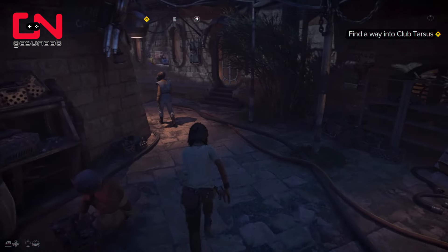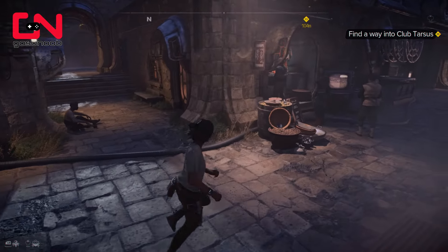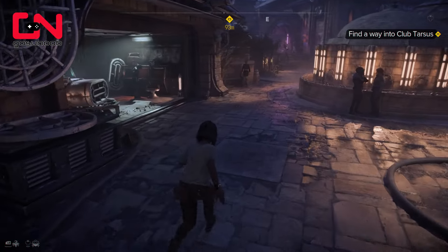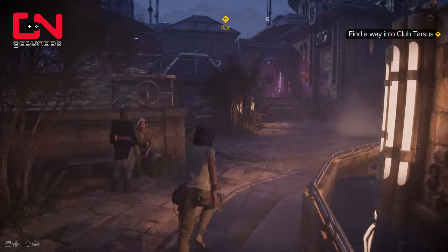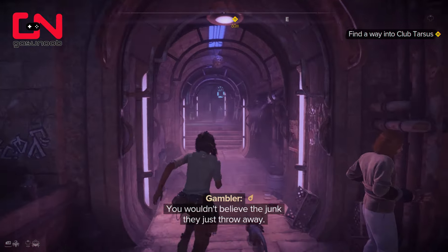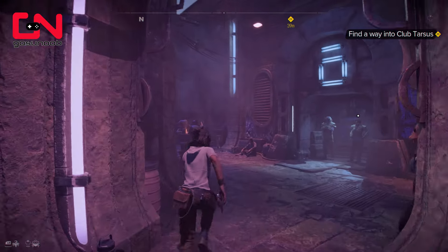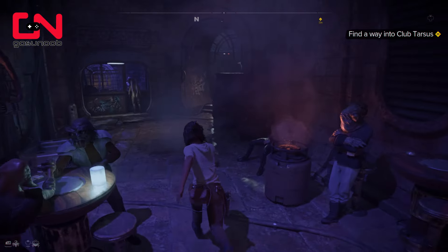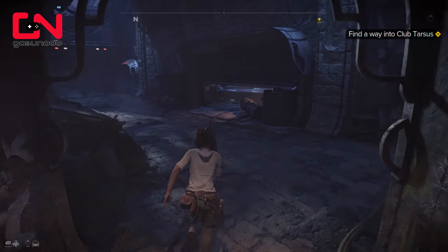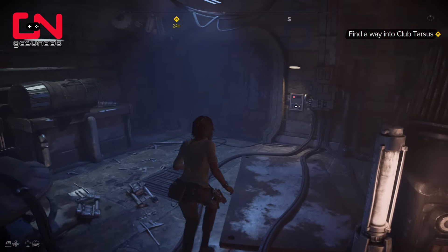Hey everyone! I've been reading that a lot of people are having trouble getting into Club Tarsus at the beginning of Star Wars Outlaws because they can't get past the first lock that you need to lockpick. I wanted to give a quick guide on how to do lockpicking in Star Wars Outlaws and maybe give you some tips on how to circumvent this if it's a bug in the game.